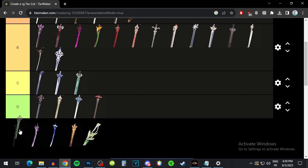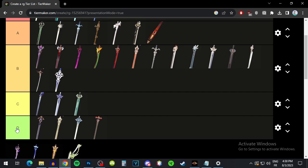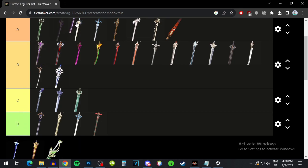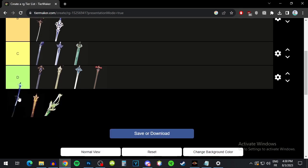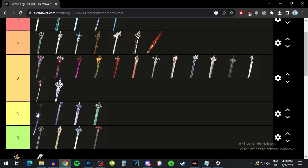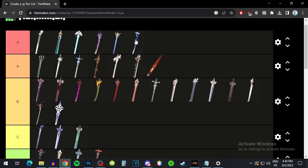The Jade Cutter is just crit rate and then gives you some attack, so it's definitely a very good weapon — higher A tier. Mistsplitter Reforged has a super high base attack and crit damage, and that's going to give you 12% elemental damage bonus, which is already pretty good. You can get stacks from auto attacking for even more elemental damage bonus, which is cool. But even if you ignore the stacks, it's still a super good stat stick — definitely S tier. Haran Geppaku Futsu is pretty much the same — high base attack, crit rate, and elemental damage bonus. The rest of the passive isn't really usable on quick swap Lynette since you're not auto attacking, but it's still a super good stat stick. S tier — it gives you crit rate and elemental damage bonus, and you can get energy recharge from your artifacts.